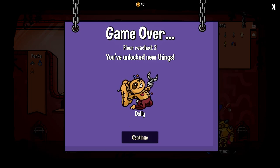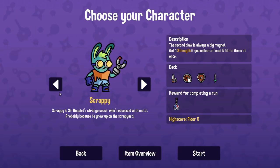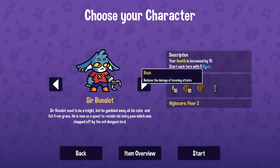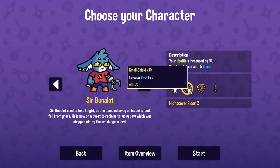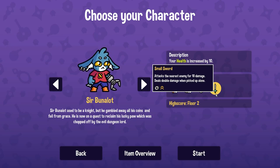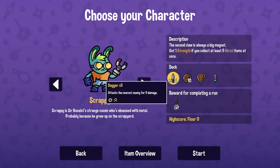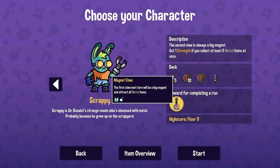Reach floor two — you unlock a few new things. We unlocked Dolly. So we'll go through the characters. Scrappy: the second claw is always a big magnet. Gain one strength if you collect at least five metal items at once — pretty good. He has five daggers, 10 small shields, and the same magnet claw. Health is increased by 10. Start each turn with 5 block. We have 10 daggers that do 5 damage, 10 small shields which block by 5, and one big shield which blocks by 10, doubles if picked up alone. And a sword that attacks for 10, doubles if picked up alone.